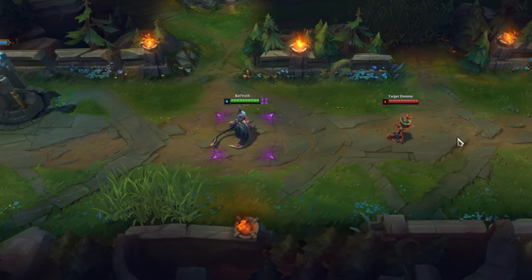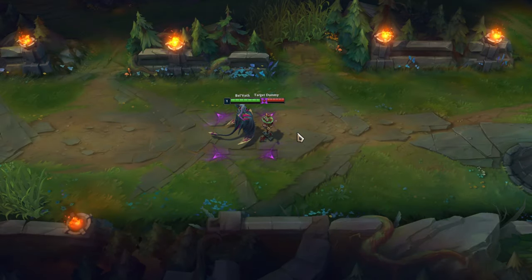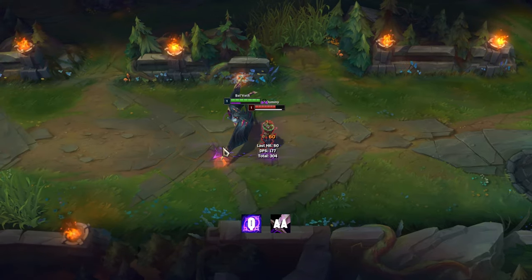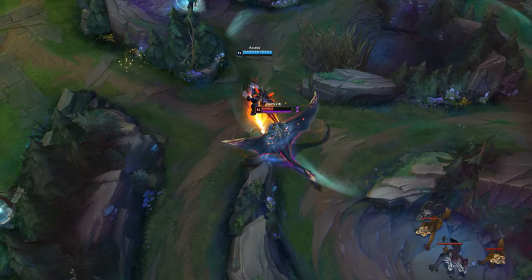When you want to hit someone with Q who is further away from you, use flash first, then Q. If you play Belvede in top or mid lane against melee champions, you can trade early with Q and auto attack and then use Q to escape from your opponent. Use her Q to dodge enemy abilities or to escape from your opponents.